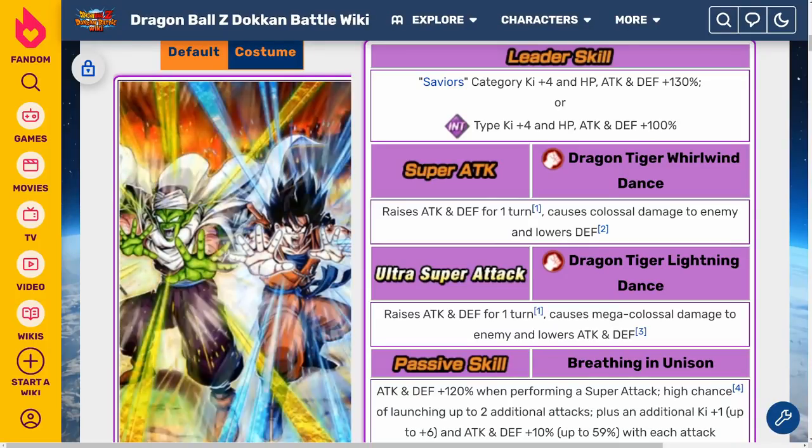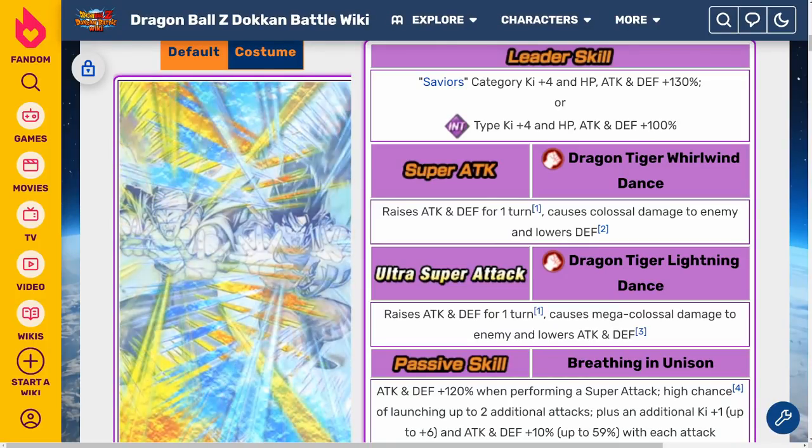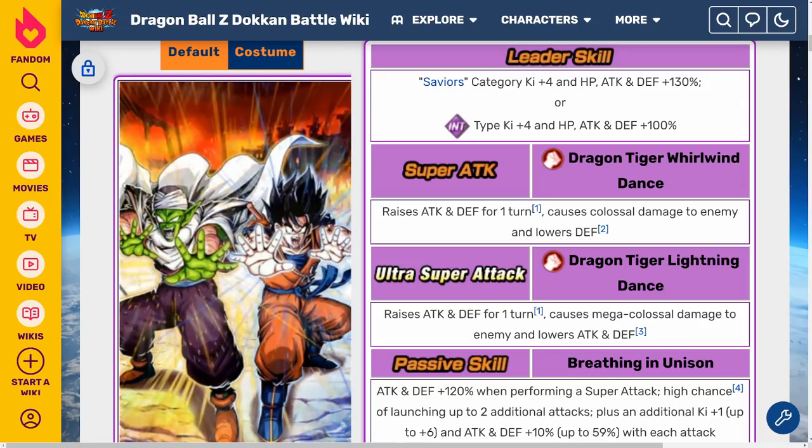Alright, what's going on guys? Welcome back to another Dokkan Battle video. So as you guys may know, the next summonable unit coming to global is the INT LR Goku and Piccolo.